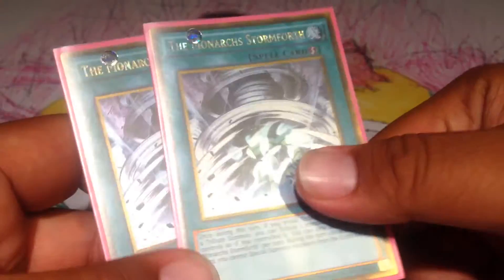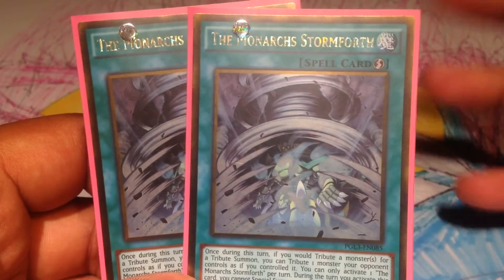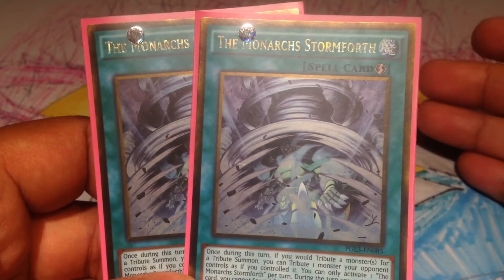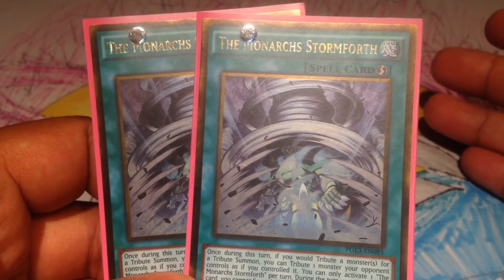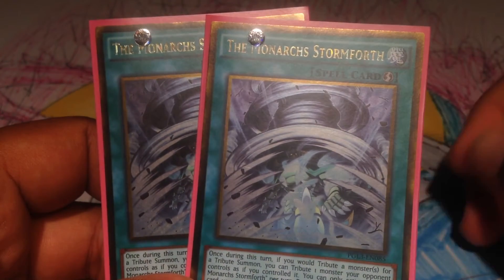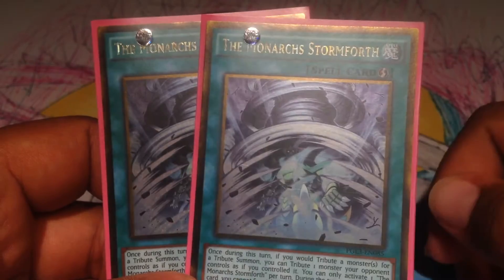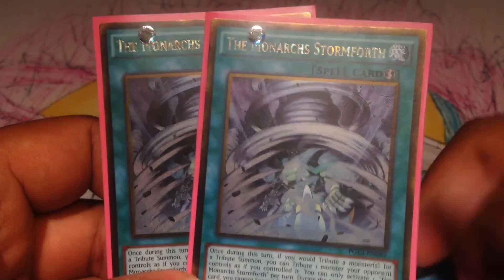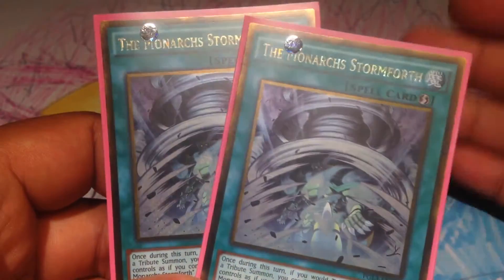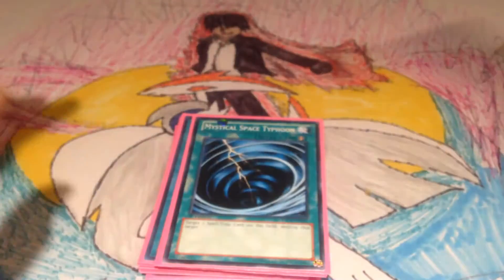I was using Magical Dimension, but I switched them out for the Monarch Stormforth because I started noticing I would draw Kiwi and Dark Magician Girl in my hand and had no way to Normal Summon something and had Magical Dimension. So now I'm running Monarch Stormforth — if my opponent has a boss monster on the field, I can just Monarch Stormforth and tribute it. If this goes through and I get my Dark Magician Girl, I'll attack and gain 600 attack through Kiwi. Pretty cool.